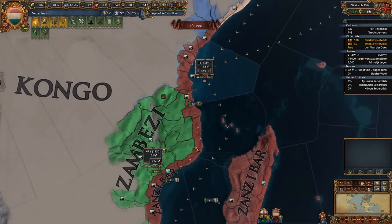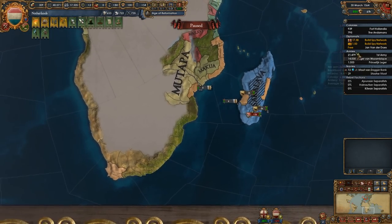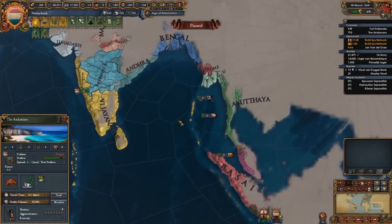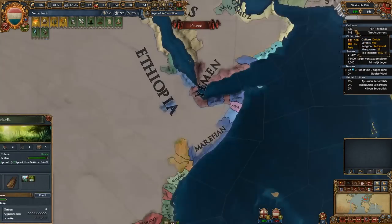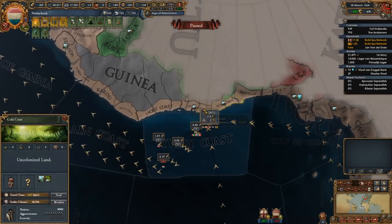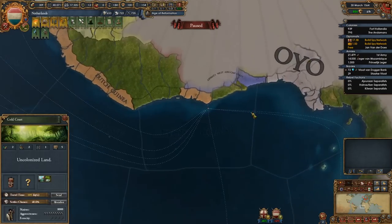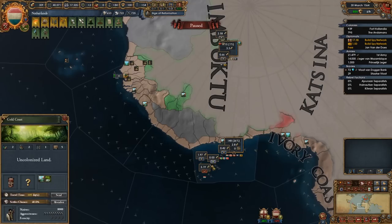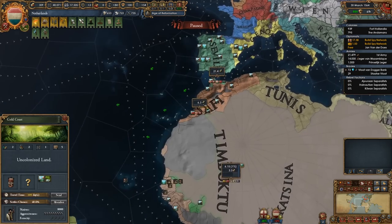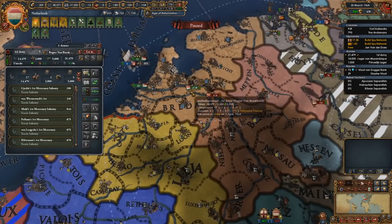Whenever we're not at war we're going to be able to upgrade all these and really maximize our profit. We have a couple of colonies — Fort Hollandia and the Andamans. Admittedly the Andamans isn't so important to me, but Fort Hollandia is good. We want to control as much of the Gold Coast as possible. This is honestly one of the most important trade nodes in the game because it transfers either directly to the English Channel or directly to Seville/Genoa.